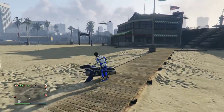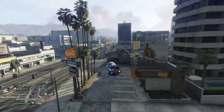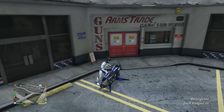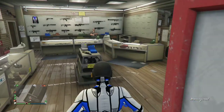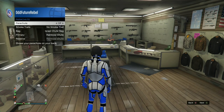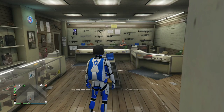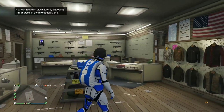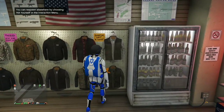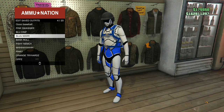Make your way over to the closest Ammu-Nation store — we will be transferring a blue duffel bag to this outfit. If you do not own a blue duffel bag, there will be a link down below on how to get it. Go over to the front counter and purchase it. If you already own a blue duffel bag, you can equip it through your interaction menu. Once done, equip it on this outfit and save this as an outfit once.